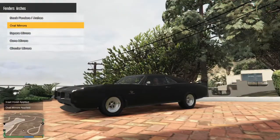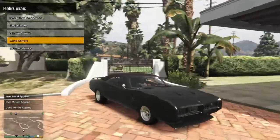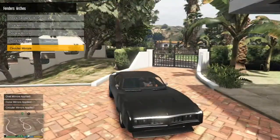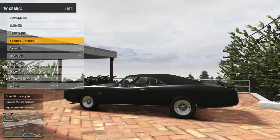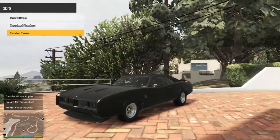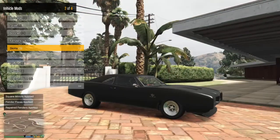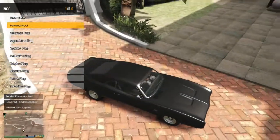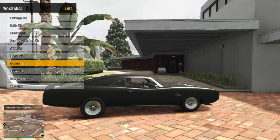Mirrors — oval mirror. I was about to say, if we could have mirrors on the hood — I know it's more of a Japanese or European car thing, but I love those. Square mirrors — yes. Skirts. Fender flares — that's for our drag car, straight up. Repaired. Painted roof — yes. And we just got a bunch of flags.